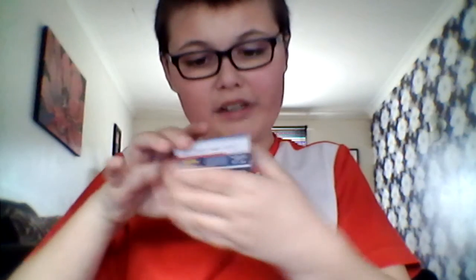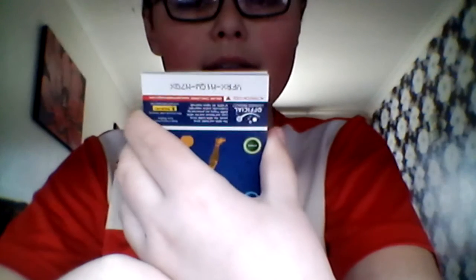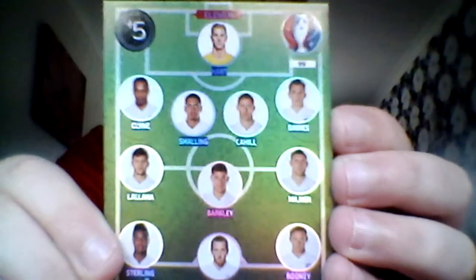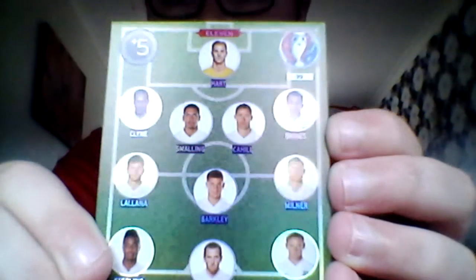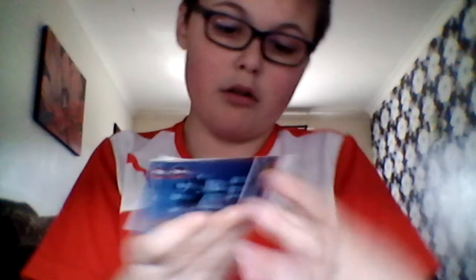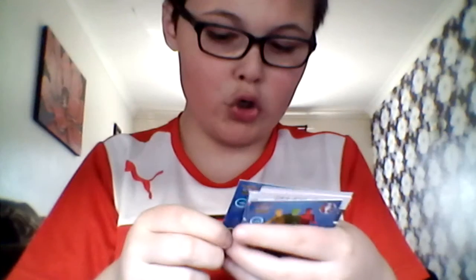We've then got another game changer in Ozzy Yakup for Turkey. Then a very nice pull — the England 11 card! That's Hart, Baines, Smalling, Cahill, Clyne, Milner, Barkley, Lallana, Sterling, Kane and Rooney as the predicted lineup. A nice pull showing the predicted England team for this year's Euro Championships. We've also got the Wales Passion and Pride card, Cornerplay Anchor key player, and Gareth McCauley. A decent pack with that England 11 and another game changer.